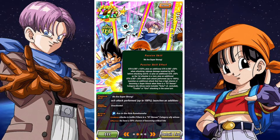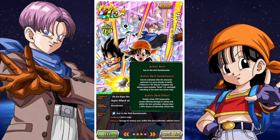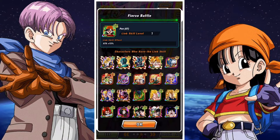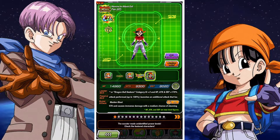Her passive is pretty nuts: attack and defense of 150%, an additional attack and defense of 50% when attacking, damage reduction of 50% before attacking, ki plus two, and an additional attack of 50% as the first attacker in the turn, plus an additional attack and defense of 20% up to 100% with each attack performed. She will launch an additional attack that has a high chance of becoming a super attack when there is a GT Heroes category ally whose name includes Goku, Trunks, or Giru attacking in the turn. Her active skill greatly raises her attack temporarily, causing ultimate damage to the enemy, and within the turn activated, attacks have a 59% chance of becoming critical hits. It can be activated after performing five or more attacks in battle, if there is a GT Heroes category ally whose name includes Goku attacking in the same turn.